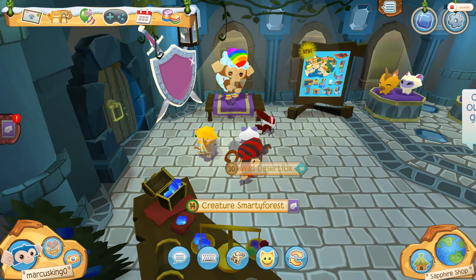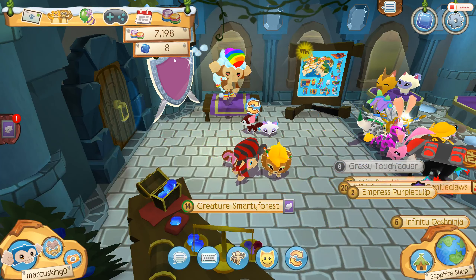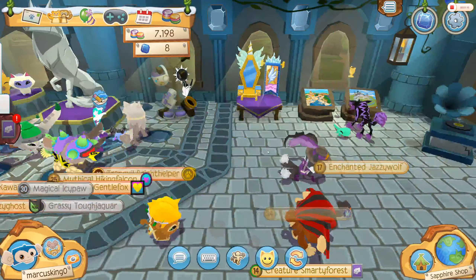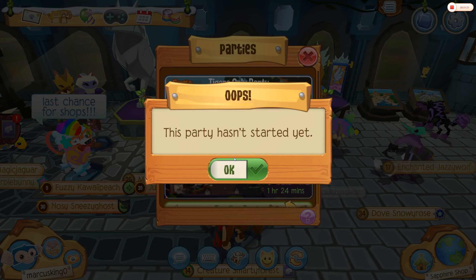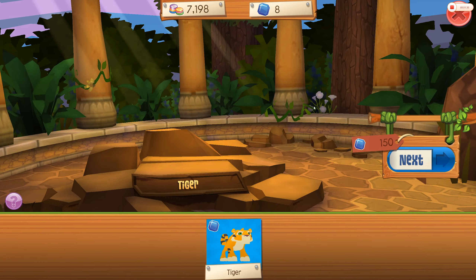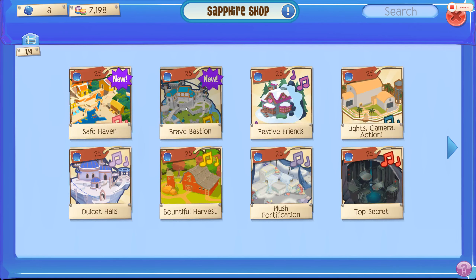And if you have sapphires, you can use them. But there's one problem — I only have eight sapphires because I lost all of them when getting my lion. It was hard work. And soon there's going to be the Play As Your Pet party, really soon. Right now it's a tigers-only party. I don't have enough gems to get the tiger, so we're just going to click on the sapphire shop and see what we can get.